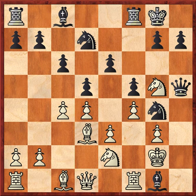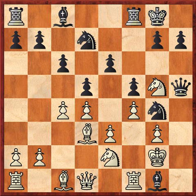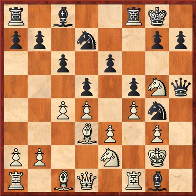Black sacrifices the Bishop in order to continue the attack. The immediate threat is just Queen h2 followed by Queen h1 checkmate. Now White has three ways to capture: King taking on g1 would lead to checkmate from h2; Rook taking the Bishop would lead to checkmate after Queen h2 and then Queen f2 checkmate. So the Knight has to take.